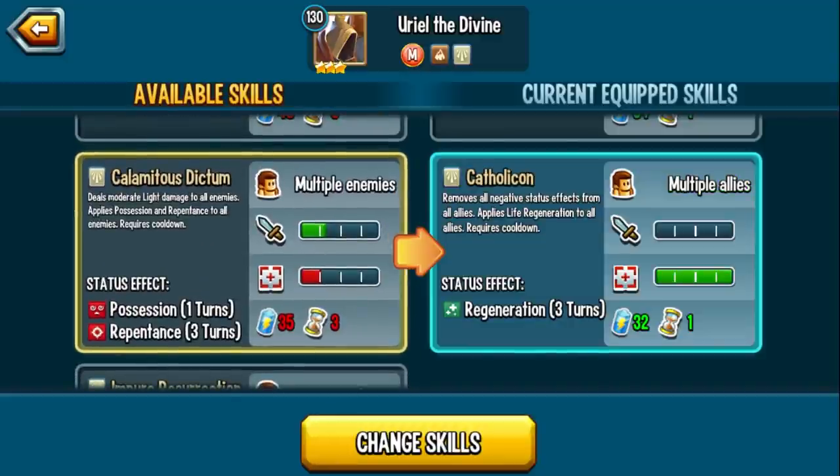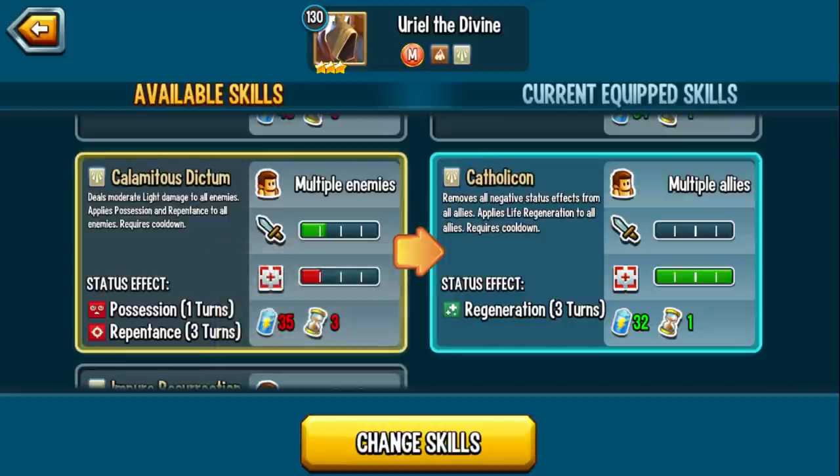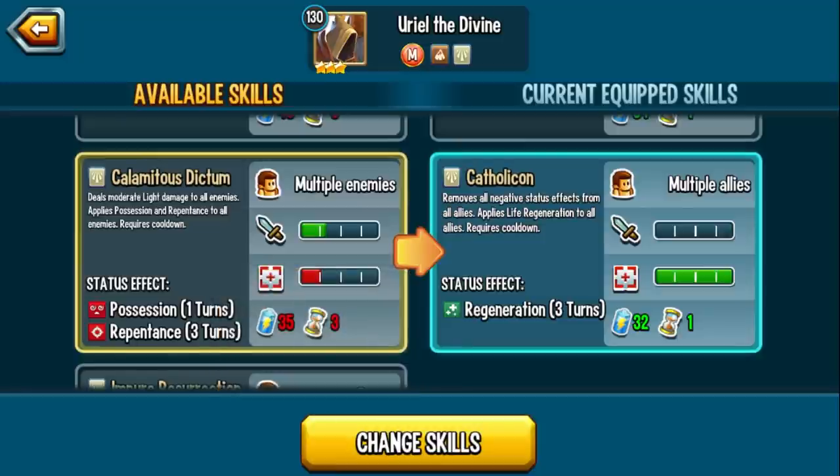Calamitous Dictum deals moderate light damage and applies possession — so you can even possess the enemy, you can deny. Not only are you a resurrect monster, you are also a denier in terms of possession. This opens up the possibilities of running Uriel with Spear of Destiny to remove positive effects and also possess enemy monsters. This is a 10% light damage and a guard down essentially. So you have a new dot and you can possess — pretty cool unique stuff.